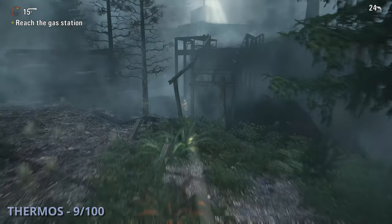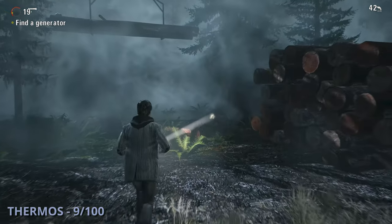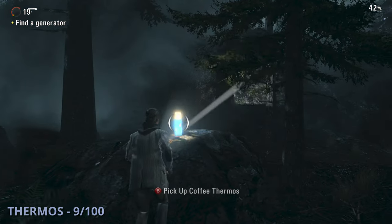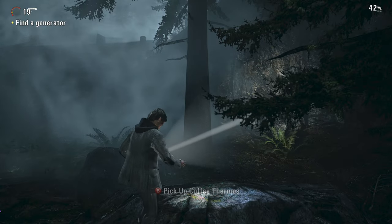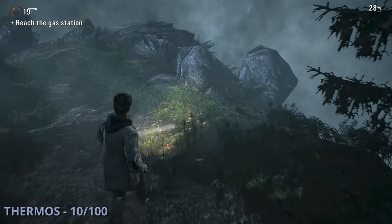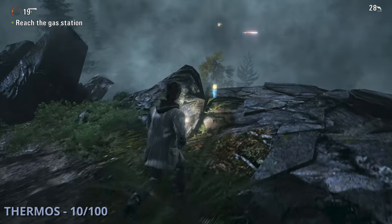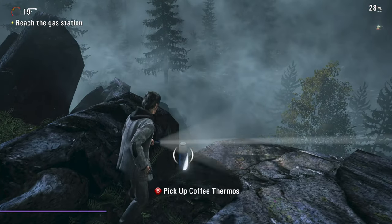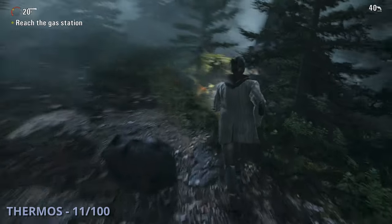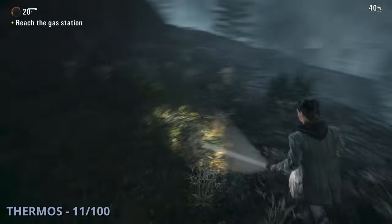The ninth thermos will be once you climb up from the river. Head up to some stairs and while facing the opposite of the power switch, run straight back until you see it sitting on a rock to the right. The tenth will be while heading down the hill — you'll see the gas station in the distance and this one will be on the cliff to your right. The eleventh is shortly after — jump down on the next path, go to the safe haven light by a generator, then go straight to the left along the cliff wall until you reach it.